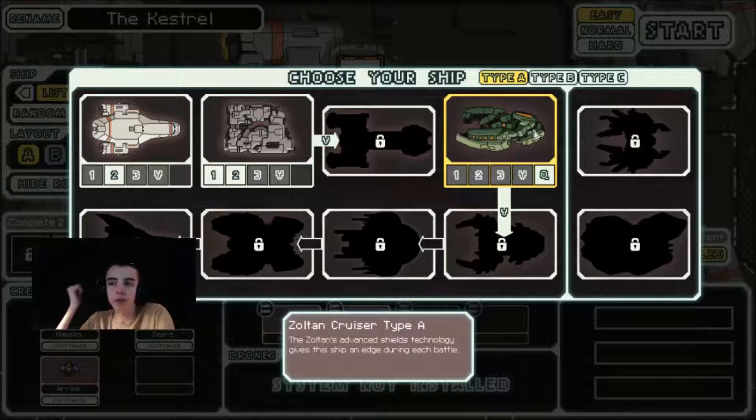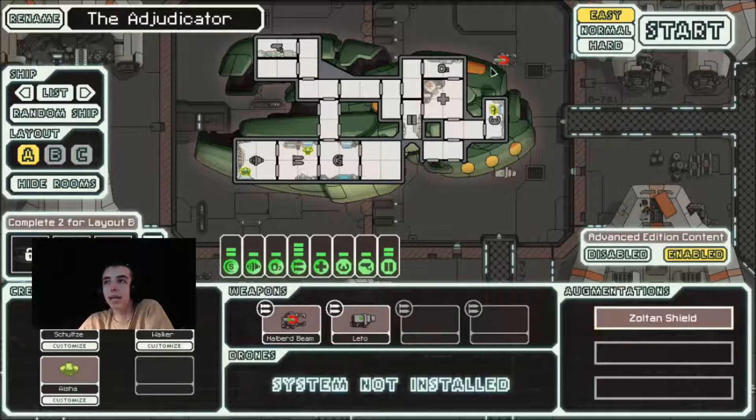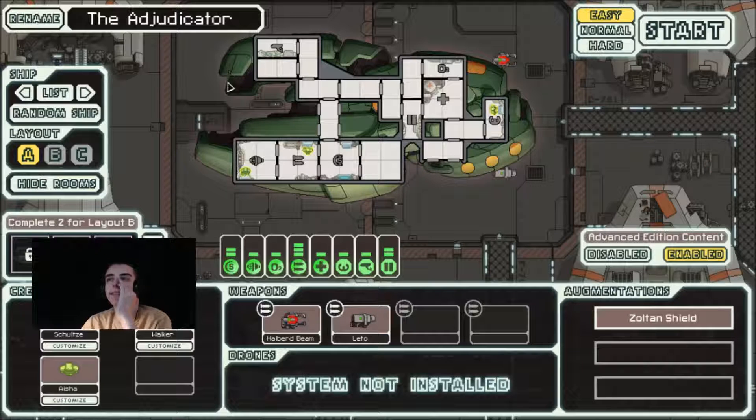So we got this new Zoltan Cruiser. The Zoltan's advanced shields technology gives this ship an edge during each battle. So I get the Zoltan shield, which is great. It looks a little weird — the sensors are like way detached from everything else, but then all of these really important things are right next to each other, and this is really far away from everything as well. This is kind of a cool-looking ship honestly.